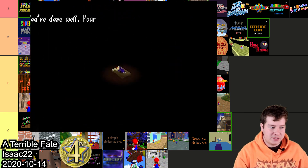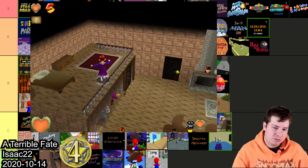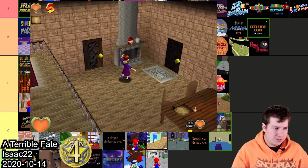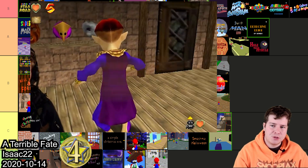A Terrible Fate made by Isaac22 is based on Majora's Mask and you play as the Happy Mask Salesman. The Happy Mask Salesman's model is just amazing. I really like this one because I'm a huge Majora's Mask fan — they did an incredible job. The difficulty is perfect, it's just really cool overall. It took fourth place and I'll throw this one in A.